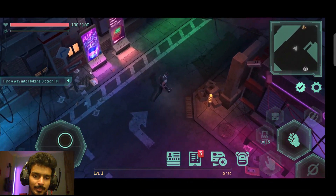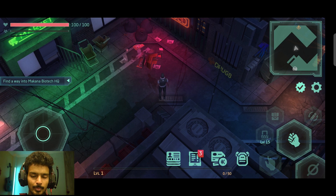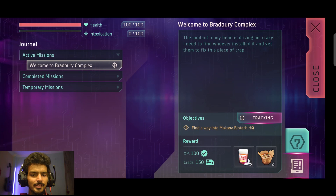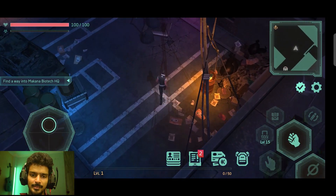Let's get into the game. I can see on the left side of my screen: find a way into Montana Biotech Headquarters - so maybe that is going to be our first mission. It says the implant in my head is driving me crazy, I need to find whoever installed it and get them to fix this piece of crap. By completing this mission we are going to get 100 experience and 150 credits.